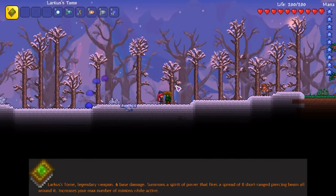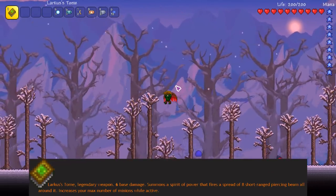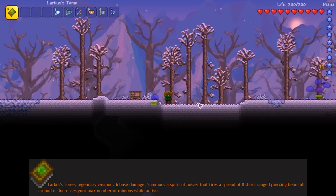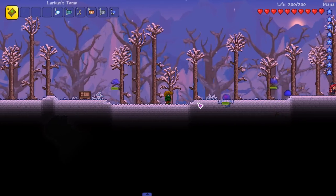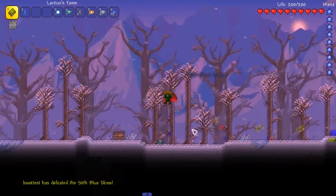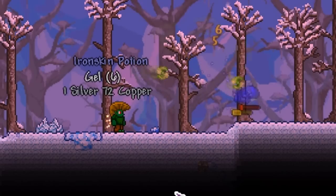Next up is Larkus's Tome, with six base damage. It summons a spirit of power that fires a spread of eight short-range piercing beams in all directions. It also increases your max number of minions while active — so if you only have one minion slot, using this grants you an extra slot.